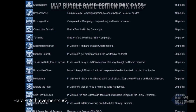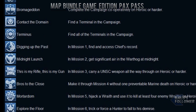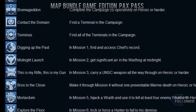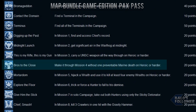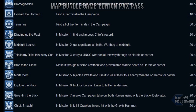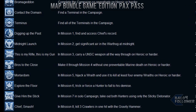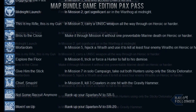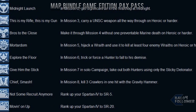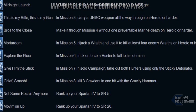Get 10 points for finding any terminal in Halo 4, or find them all for 50. Find Chief's records and access them in Mission 1 for 20. Get significant airtime in the Warthog at midnight on Mission 2 for 20. Carry a unique weapon all the way through Heroic or harder on Mission 3 for 20. Make it through Mission 4 without one preventable marine death on Heroic or harder for 20. Wraiths are confirmed in Halo 4 — hijack one and use it to kill four enemy Wraiths on Heroic or harder on Mission 5 for 20. Trick a Hunter to a false demise in Mission 6 for 20. In Mission 7 on solo, take out both Hunters using one sticky for 20. In Mission 8, kill three Crawlers in one hit using the Gravity Hammer for 20. The Gravity Hammer also makes a return in Halo 4.